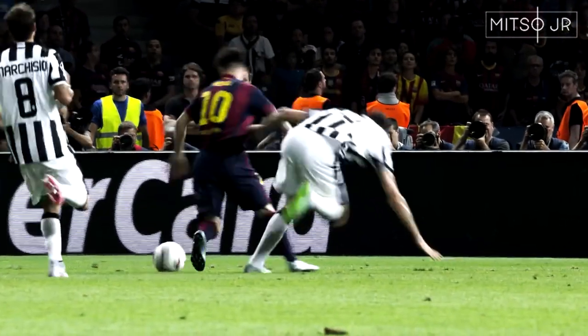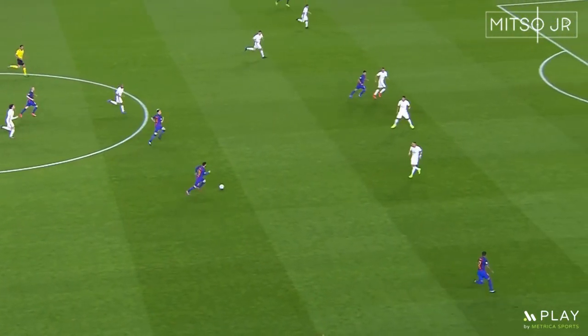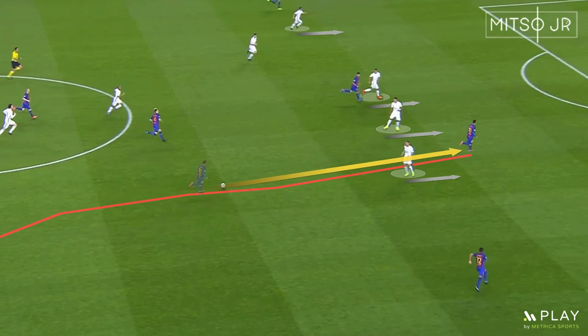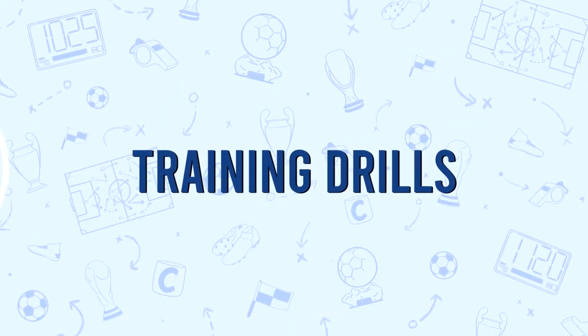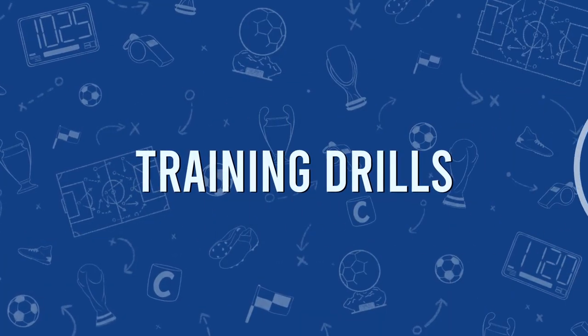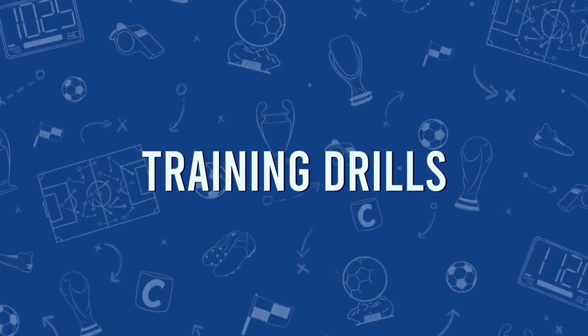Now he's in a good position to either pass the ball or go for a shot. Whenever you have spaces in front of you, try to make the most out of those areas to push the defenders backwards. If you find it difficult to know when to drive forward and when to pass the ball, the Econo Coaches Academy has provided a training drill on this topic.